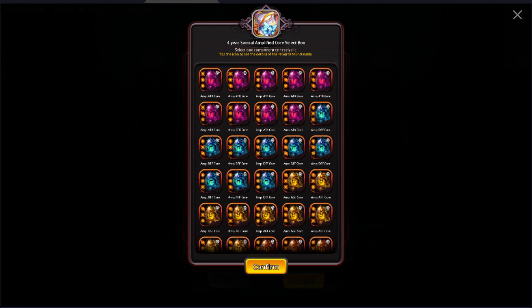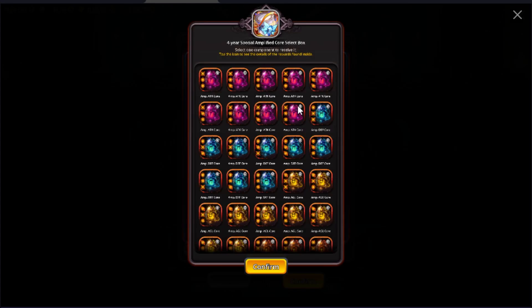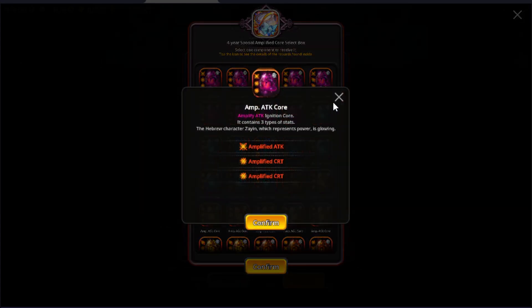Next we have the 4-year anniversary amplified core select box, which has a ton of options and is a very valuable one for your units. The top core I would prioritize is a core for Polar Pepita — amplified attack and two amplified crits. This is the best for a percentage-based slider, and I'll have charts linked in the description below.